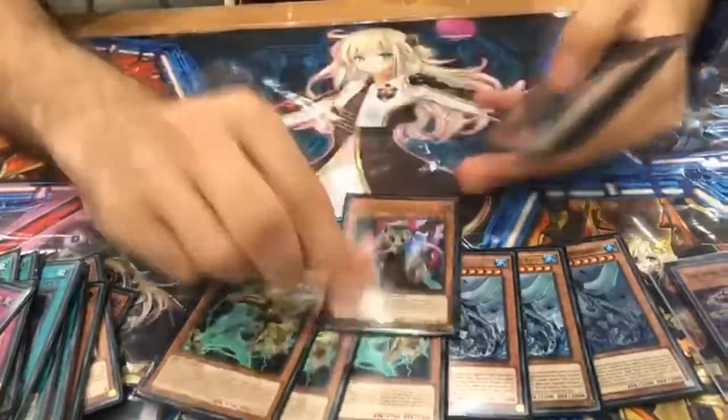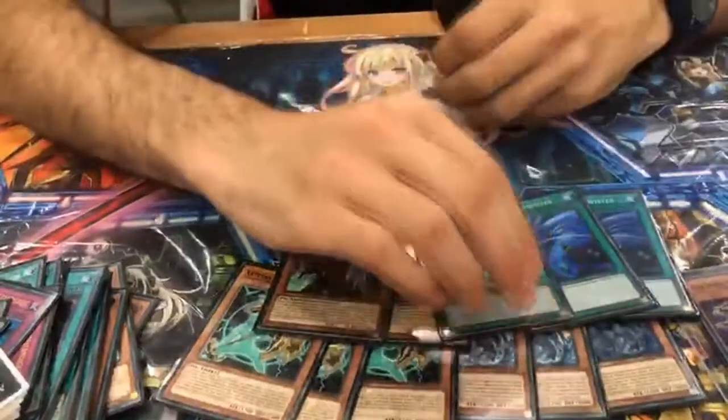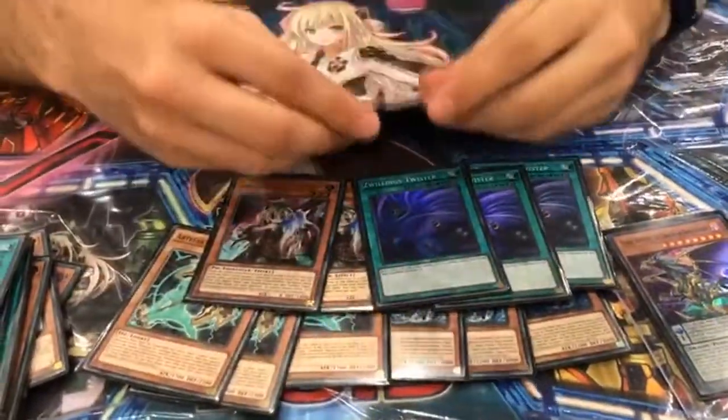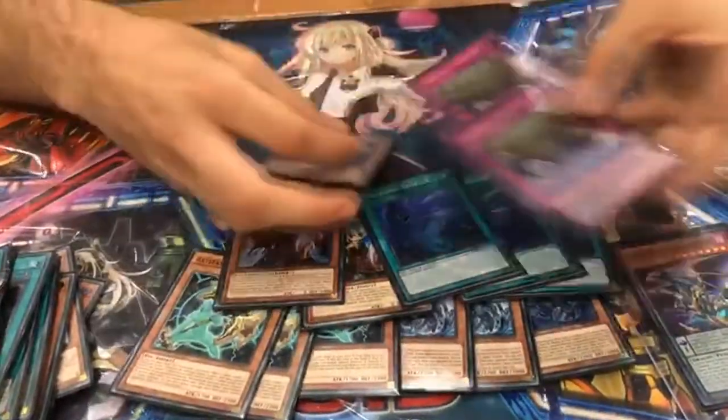Freelancer — staple. The other two as well, to complete the count. Another removal card for Floodgate Trap Hole and Infinite Impermanence. And the Xanthons, which are the most powerful cards in Mirror Match and in going-first scenarios overall.